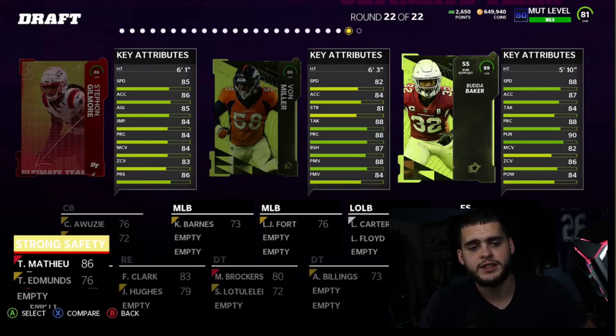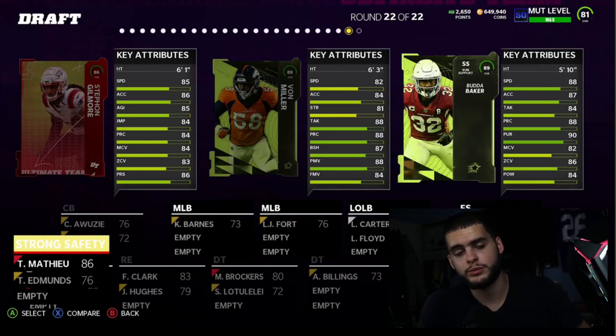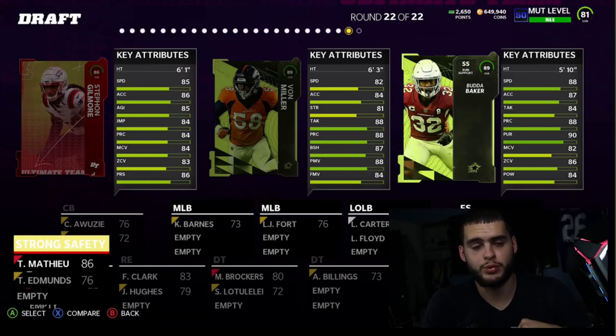Before we get to the video, hit that subscribe button and turn on the notification bell. If you need coins, head down below to muttreserve.com and use code POODLE for 15% off. Today's Poodle Squad shoutout goes to Rhyme Time — thank you for showing support each and every day. To get shouted out, just like and comment 'Poodle Squad.' Let's get into it.